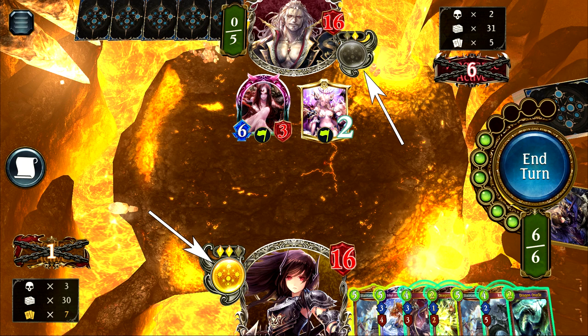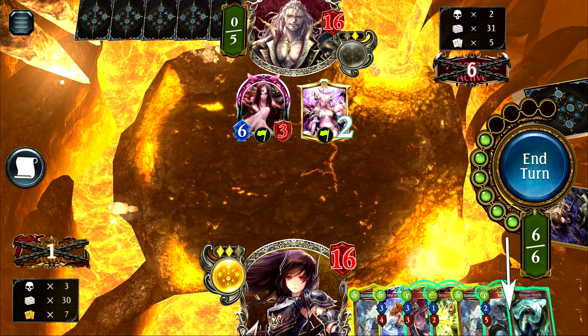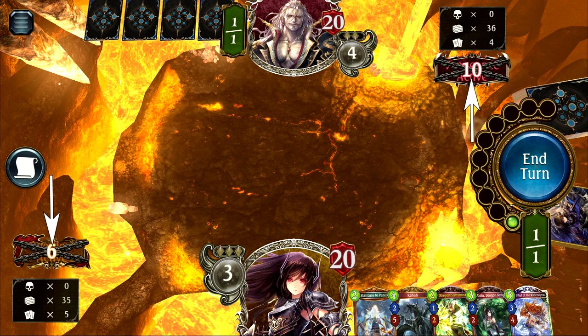Each evolution costs 1 point and only 1 evolution can be performed per turn. Once evolutions become unlocked, the orb will glow yellow or dim to indicate whether that player can evolve this turn. Each player's PP — play points — can be found in a little green box, with yours on the right side of the screen and your opponent's on the left. Your hand of cards is in the bottom right and your opponent's in the top left; cards that can be played glow with a bluish outline, and cards meeting a secondary effect requirement glow yellowish.